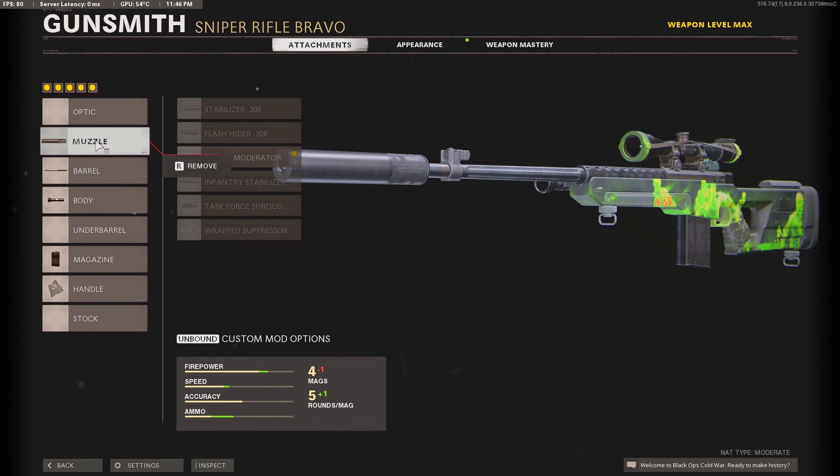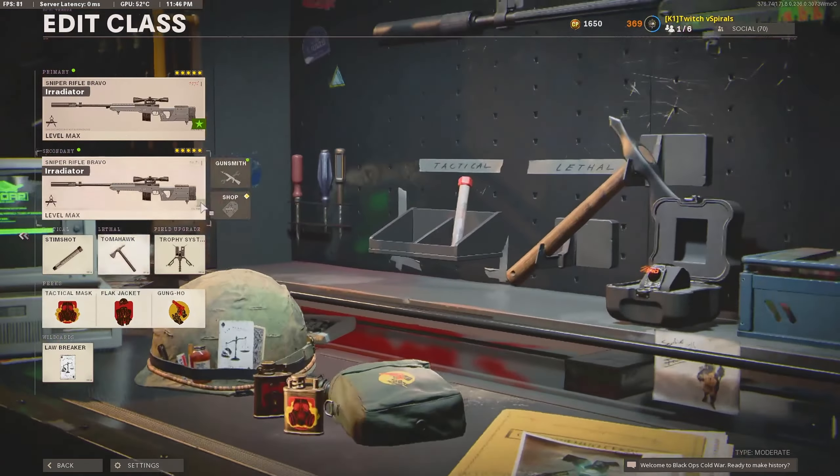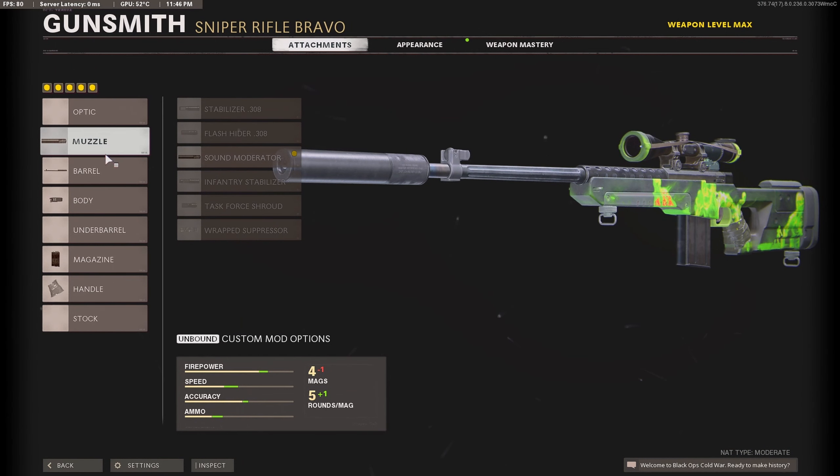First, we got the Sound Moderator as the Muzzle, Tiger Team Barrel, Tiger Team Spotlight, Seven Round Mag, and the Serpent Wrap. For the second Tundra, we got the Sound Moderator, the Tiger Team Barrel, the Steady Aim Laser, Seven Round Mag, and the Serpent Wrap.